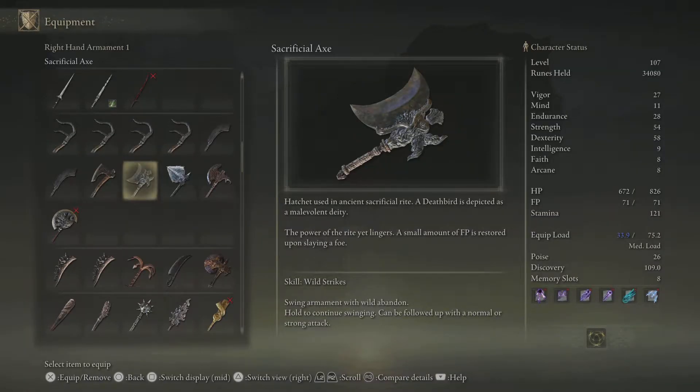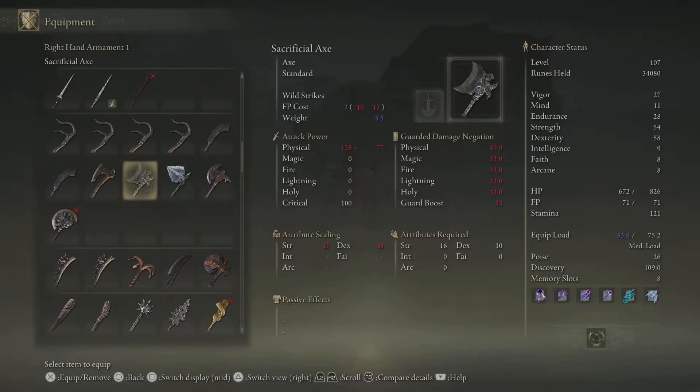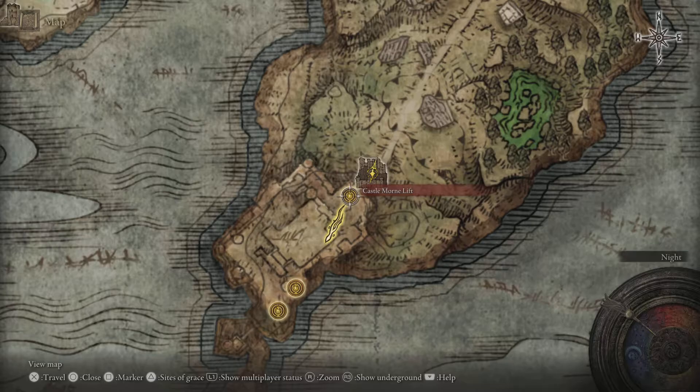The Sacrificial Axe comes with the skill Wild Stripes, which is a very basic Ash of War, so I do suggest that you change this Ash of War. It only requires a strength of 16 and a dex of 10. It is a very cool and unique weapon.